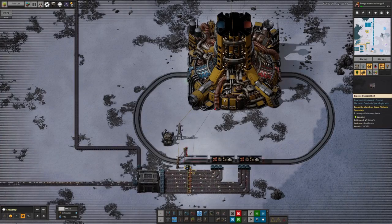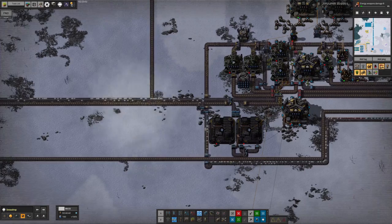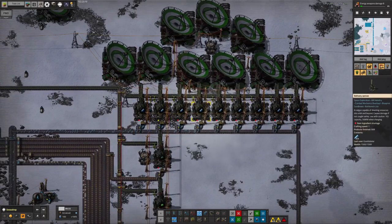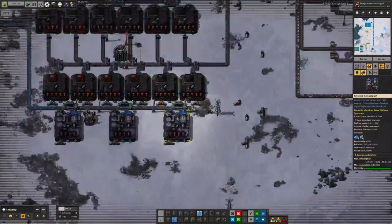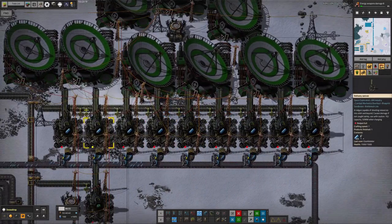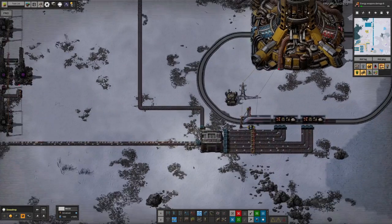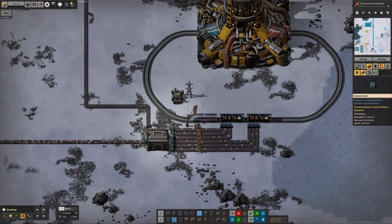Down at the bottom we've got the standard system again — all the waste products from the processing being flooded out and brought over to the train so it can take them up and dump them into the spaceship. There's a supply of cryonite coming up here but it's all getting scooped up by the delivery cannons, so we're not actually sending any out to the spaceship yet. This is going to need to be significantly increased in order for that to work.